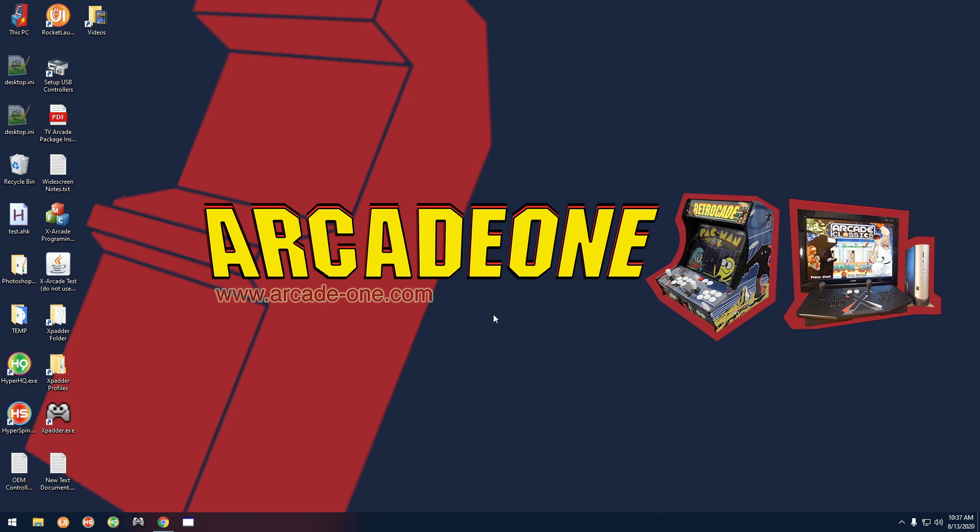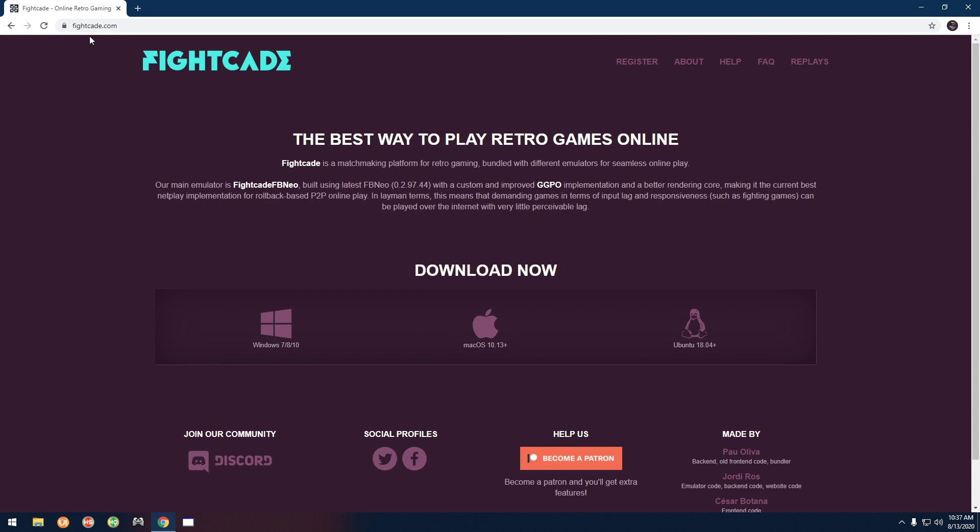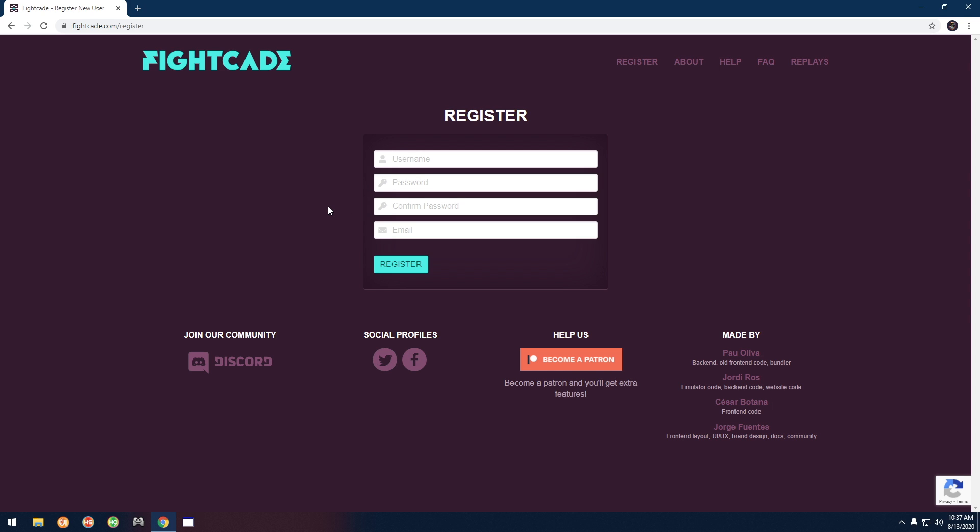Before we get started, the first thing you have to do is make sure you have an account. To do that, go to fightcade.com and click Register. Right there you can make a username, a password, etc. Once you have that you can go ahead and use Fightcade. If you already have an account from Fightcade 1, you can use it on Fightcade 2.